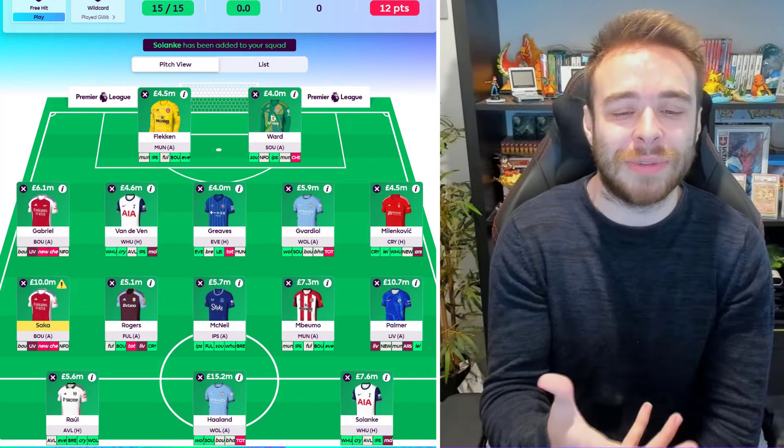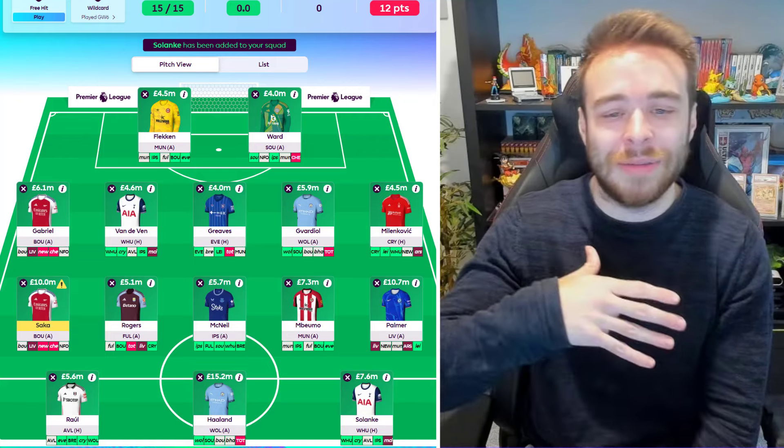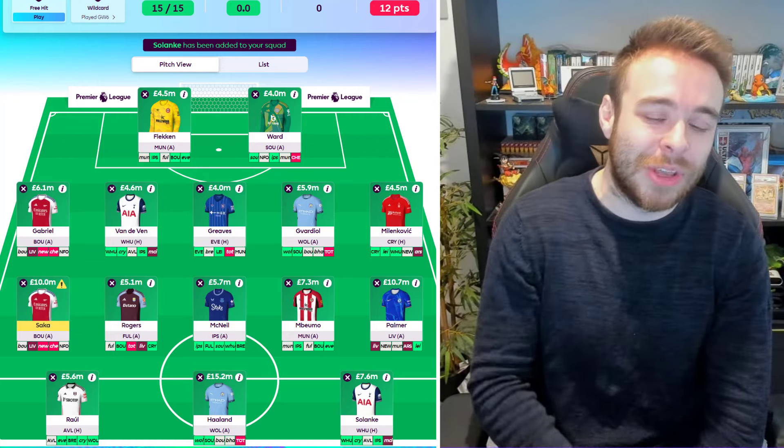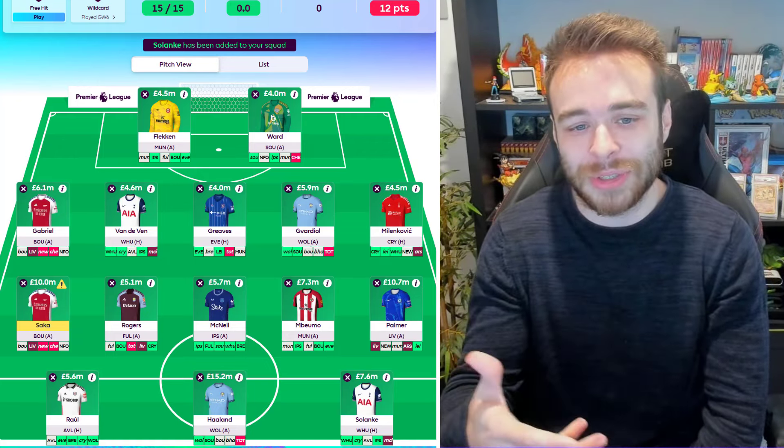Alisson is out so there is the Kelleher option, but he'll be back relatively soon so I probably wouldn't go there. It also stops you having three outfield Liverpool players, not that you'd want that right now given the fixtures. Either way we've gone Flecken and Ward — Ward can just be any four-mil goalkeeper. I've gone Leicester because you're not going to have three outfield Leicester players at any point this season.